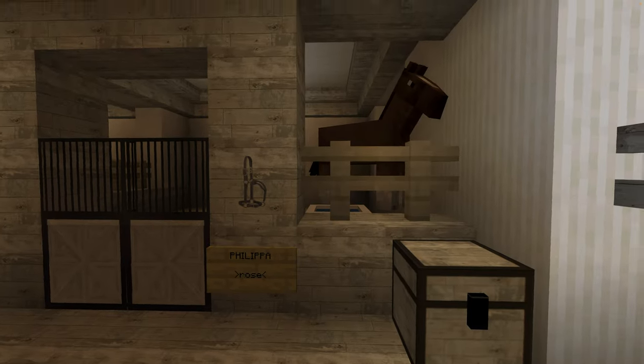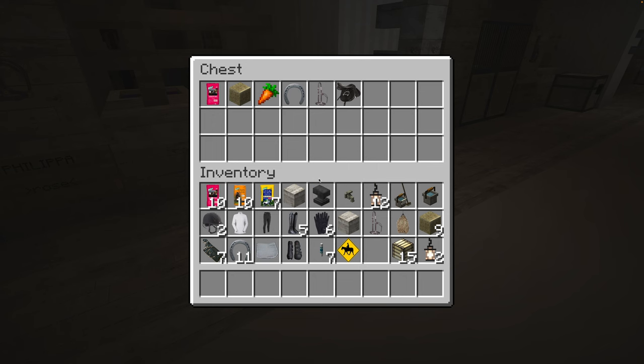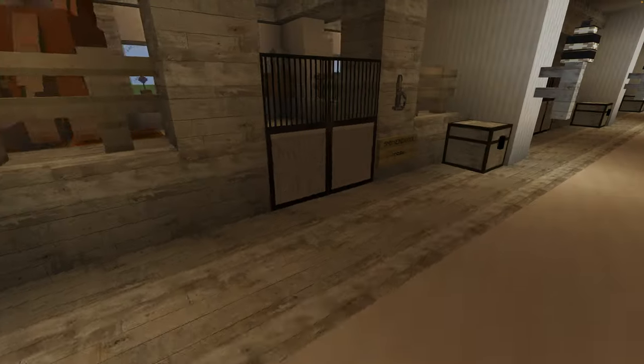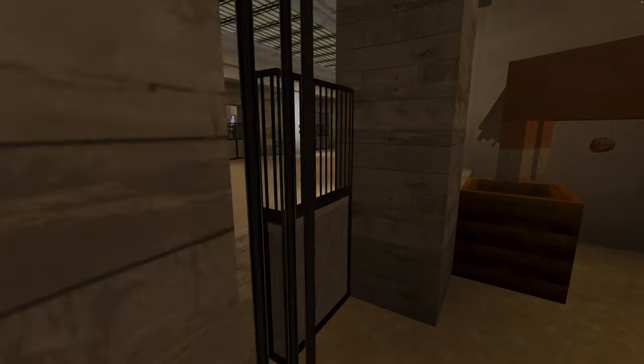This is Philippa's stall. Philippa's not happy to be here right now. I literally just put the feed that they take and all of the things. Do I have any more horses? Snickerdoodle's having fun right now. I got a horse texture pack because the horses are prettier this way.